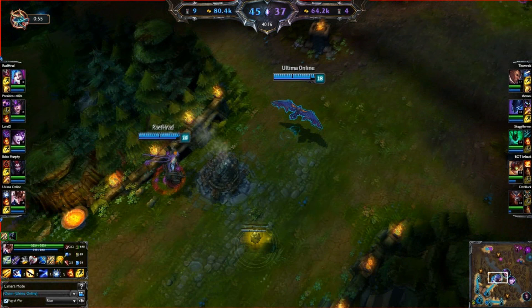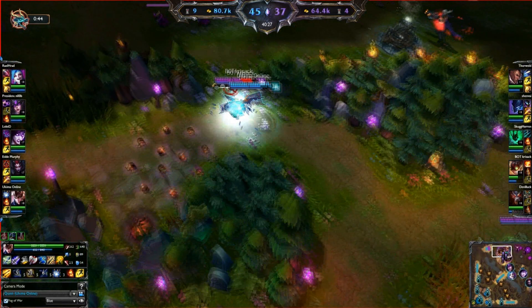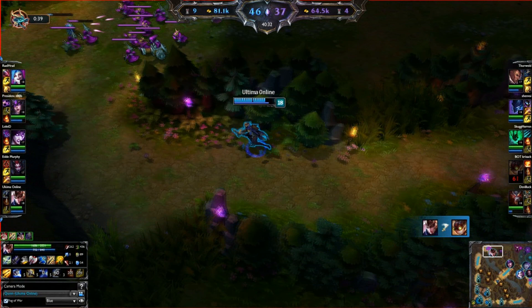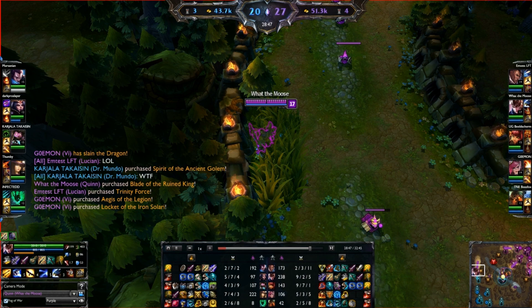In this clip we're struggling to close out this game despite our huge gold lead. Ziggs clear, the lockdown potential of Warwick and Nocturne on our AD carry — Evener escapes, picking off Ziggs, flashing the Thresh hook. Our team is pushing bot and this is one of those games where we probably would have lost if we didn't get a catch like that. Grouped 5v5 we were losing a lot of teamfights, so that's something to note.